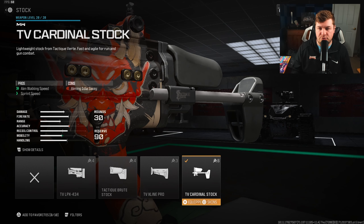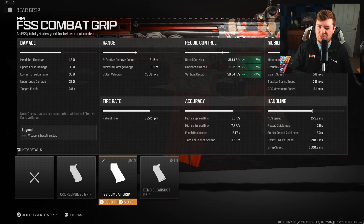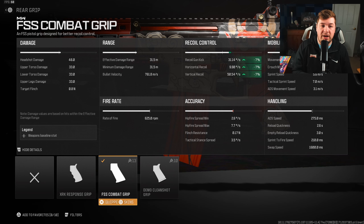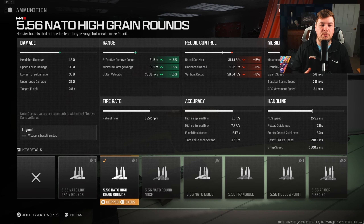Overall, this is a pretty slow assault rifle in general, a very good medium and long range option, but getting those strafe speeds will end up helping you in close range if necessary. For the rear grip, we have the FSS Combat Grip to help with recoil control and gun kick control. We get 7% across the board — it's going to make it easier to hit your shots.